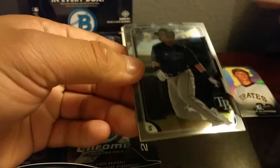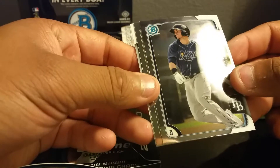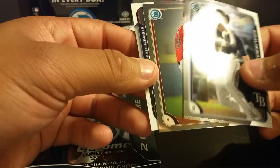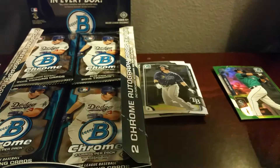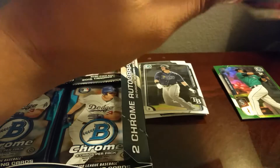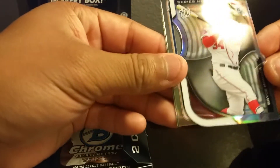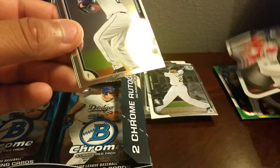We got a green Nelson Cruz, number 299 — very nice. Daniel Robertson, Daniel Robertson, Cody Reed, and a Strasburg. We got here an Adam LaRoche die cut — very nice — and Bryce Harper, not numbered. Very sick card though.